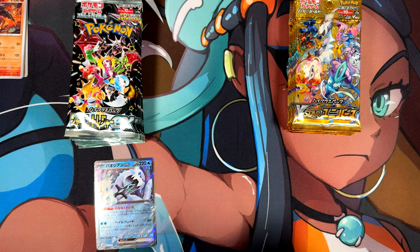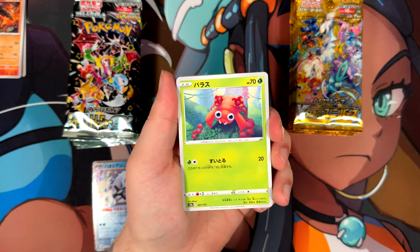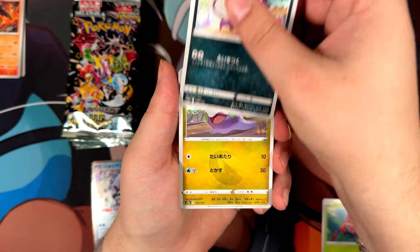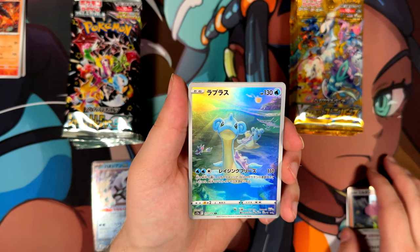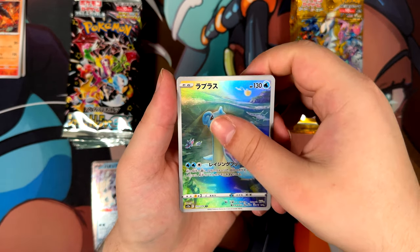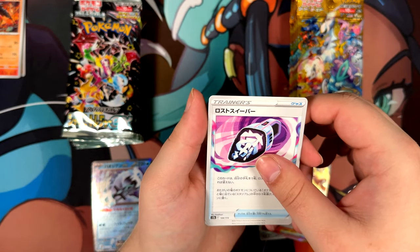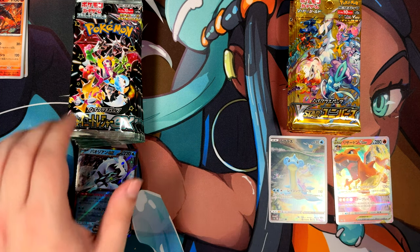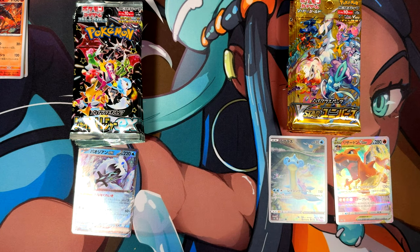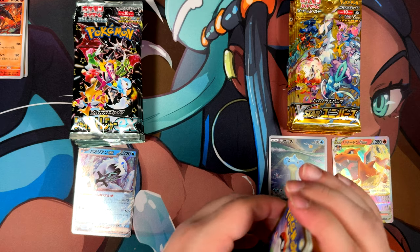Alright, let's open the V-Star Universe pack. We've got an Absol Rare, a Miltank. We do get three art rares from V-Star Universe, so that's a plus. And Charizard V-Star — that's a nice one. We've got a Mirror, a Lost Vacuum, and a Spiritomb at the end. Two pulls right off the bat. This is why I think V-Star Universe might win — you're gonna get more pulls and maybe even better pulls. But as I've said, it all depends on what the super rare is for each set.